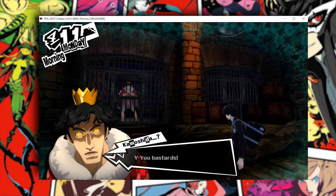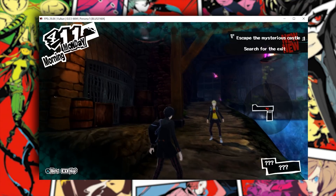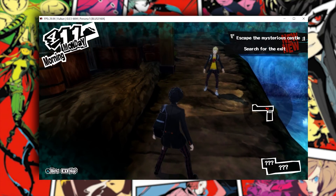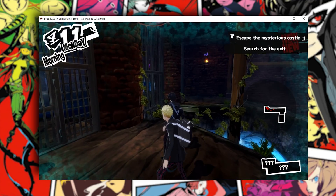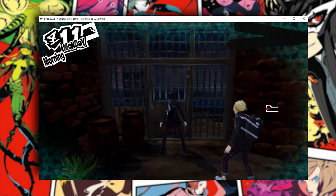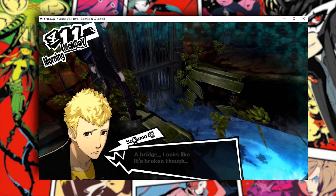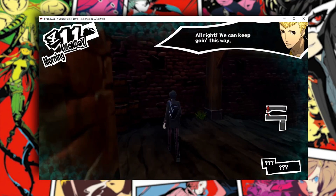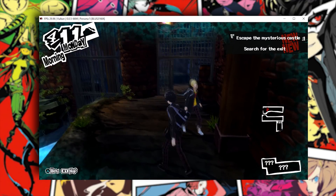I'm going to skip ahead to the castle or school dungeon. Inside this palace or dungeon, we are having some weird little shadow issues. Now if anybody knows how you can fix this or if there's a setting that you can change inside of RPCS3, let me know down in the comments. It's quite annoying — even though it's not terribly distracting, it is actually quite striking when you're looking for graphical errors like I do. This is basically the school palace or castle dungeon, and it's basically just a tutorial for the game.